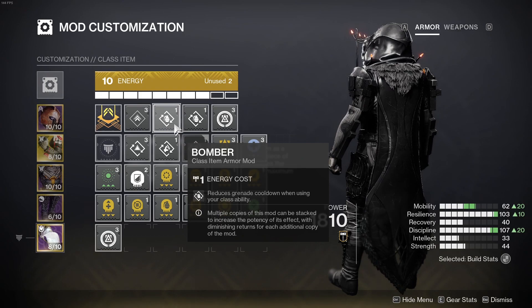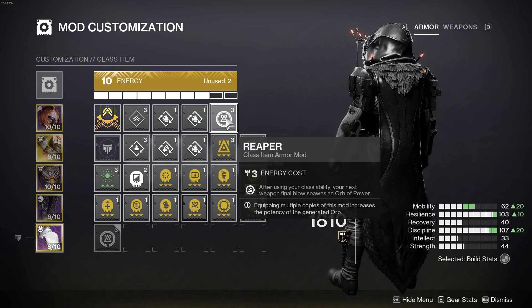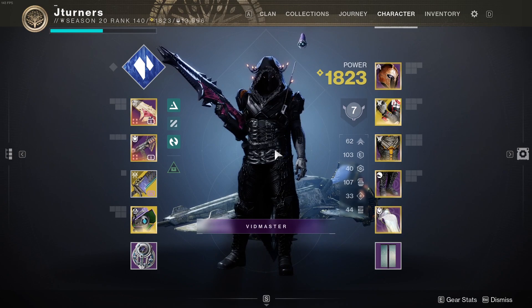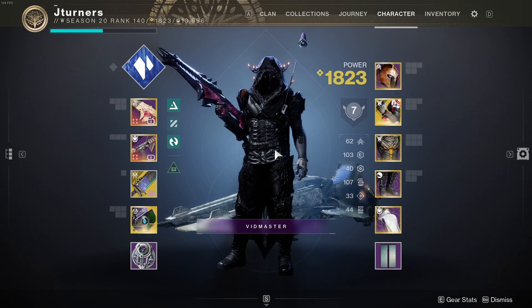This is pretty self-explanatory — you just want to get your grenade back as quickly as possible. I'm also running a Reaper mod: after using your class ability, your next weapon final blow spawns an orb of power. So that's the Hunter Stasis build for Lightfall. Let me know down in the comments what changes you think I should make to this build, or what you think you're going to run with it. Thanks and have a good day.